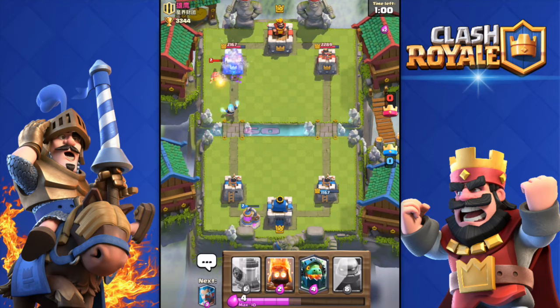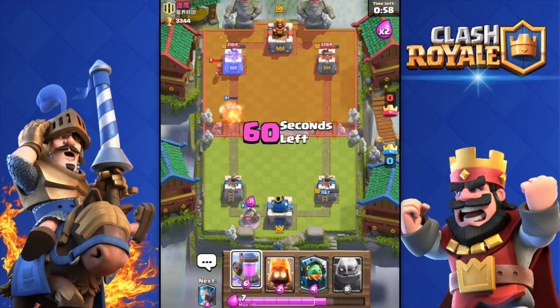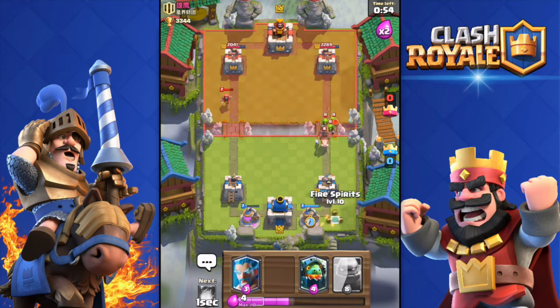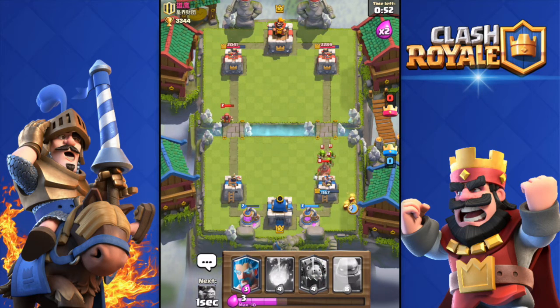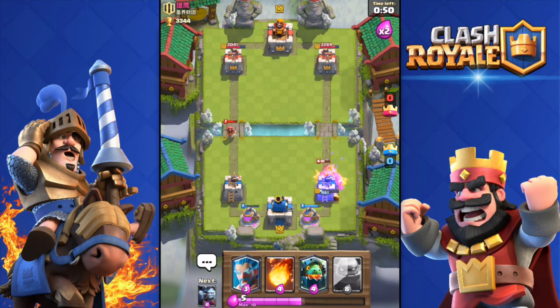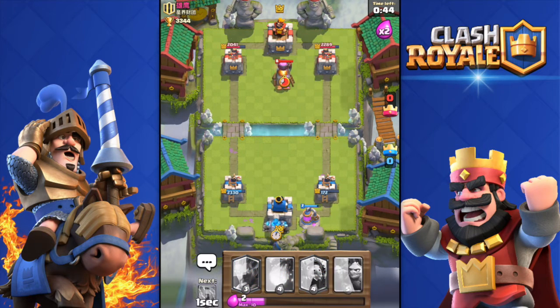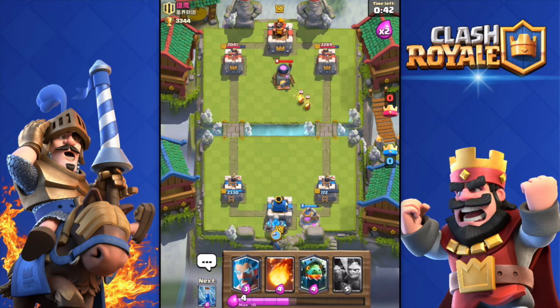Double elixir time — I'm going to throw in another collector. He's pushing with his hog rider, spear goblins, fire spirit, and regular goblins. He's not going to get my tower, which is good — I have time to build a massive push.